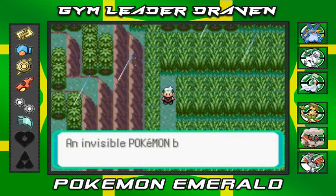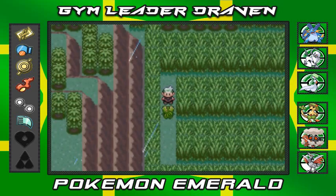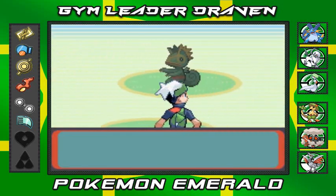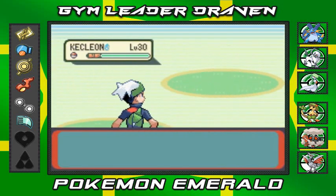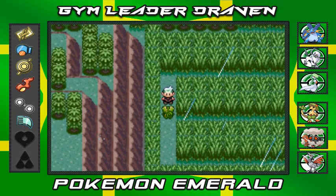There's something unseen up ahead - we use the Devon Scope and of course there's a Kecleon. Bring it on, Kecleon at level 30! We already caught one though, so we're not trying to capture this Pokemon - just going to run away.